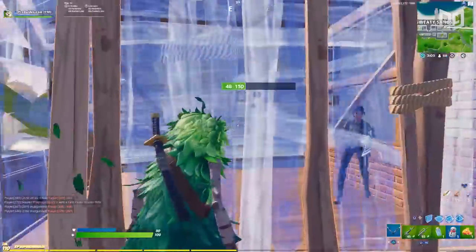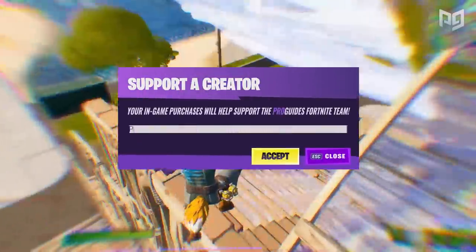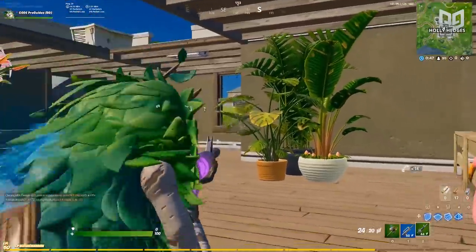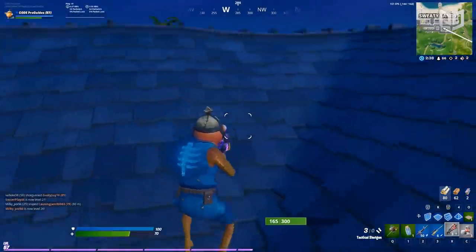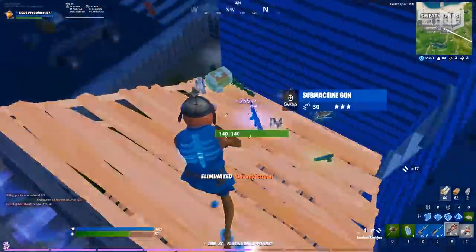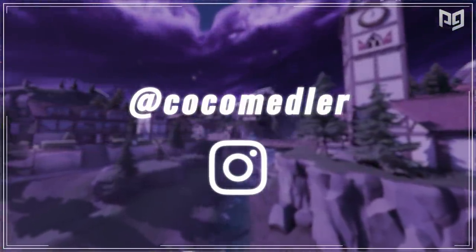That's gonna be it for today's video. Next time you're fighting against a pesky turtler, try out some of these tricks and see how you like them. Don't forget to use code PROGUIDES in the Fortnite item shop — it really helps us out. Comment down below what you thought about this video and what you'd like to see next. We aim to bring you the best daily Fortnite content, so like the video, subscribe to the channel, and show ProGuides.com some love. Thanks for watching — it's your host Cody. You can follow me on Instagram at Coco Meddler. We'll see you on the next one. Peace!